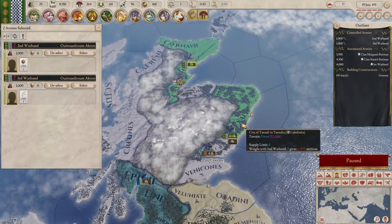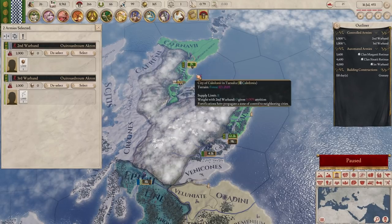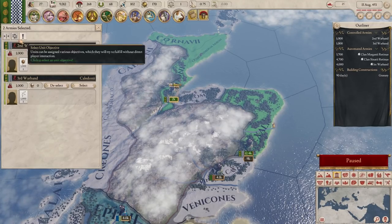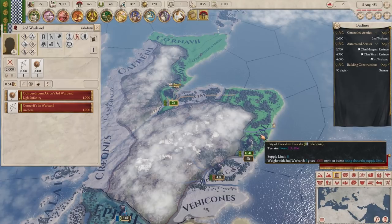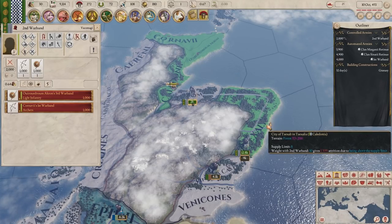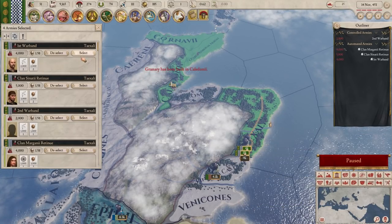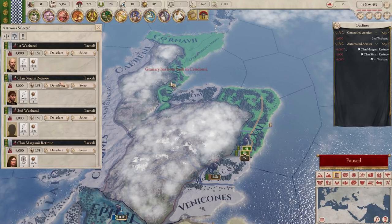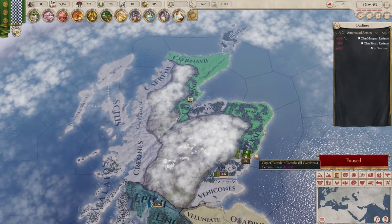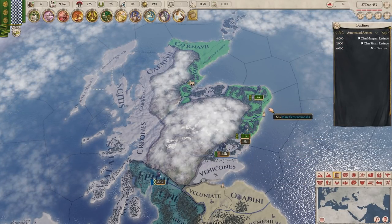I've got these armies together - I'm going to bring them down and merge them up with the other army we had down here. These cannot be merged because they're currently moving - I never actually merged them. Let's stop in Caledonia here for a second, merge, then bring them over here and merge them up with the other army we already have. And now thanks to our automation, they've realized they're taking attrition and are going to move away. Isn't that nice - we didn't have to do anything.